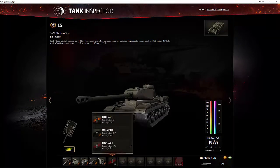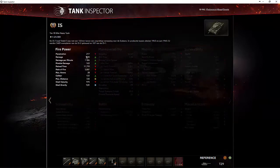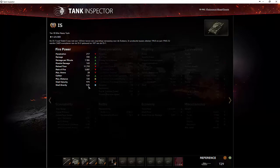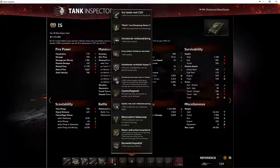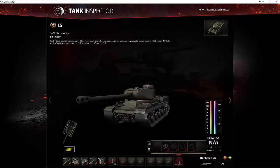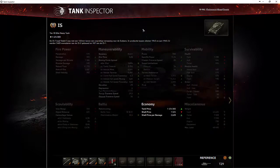Je kan er ook voor kiezen om de munitie aan te passen. Dat is handig om dan te weten, als je naar de specificaties gaat kijken van de vuurkracht, welke munitie het beste is, wat de munitie eigenlijk aan kan aanrichten aan een vijandelijke tank. Je kan ook al de equipment erop plaatsen en dan gaan de waarden hier ook allemaal veranderen. En je kan zelfs de drivers, de bemanning van de tank, allemaal hun skills toekennen. Dat zal ook resulteren in andere waarden op dit scherm.